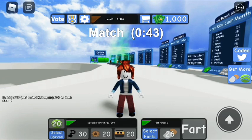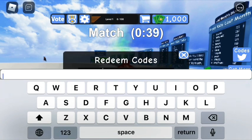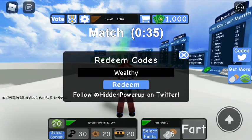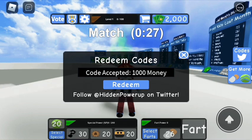The first code you're going to type in is 'wealthy.' You have to go to the codes section and type in 'wealthy' — it gives you a thousand cash. I had a thousand and now I have two thousand.